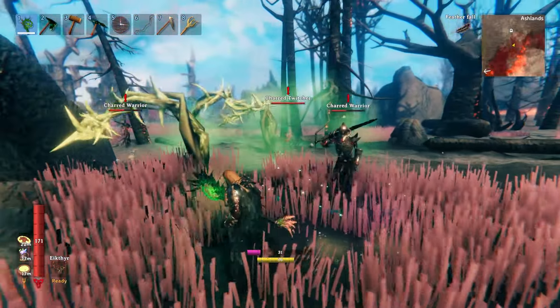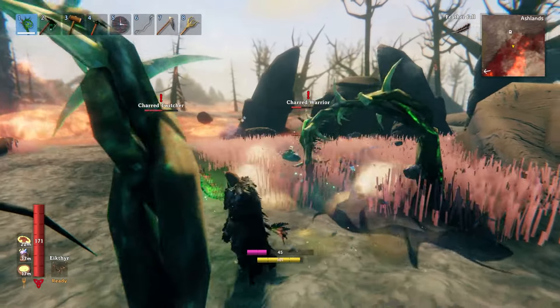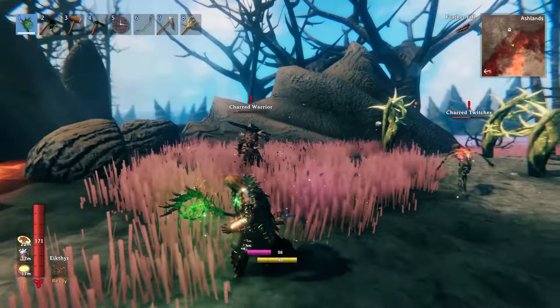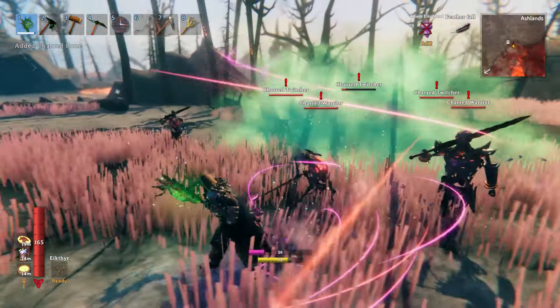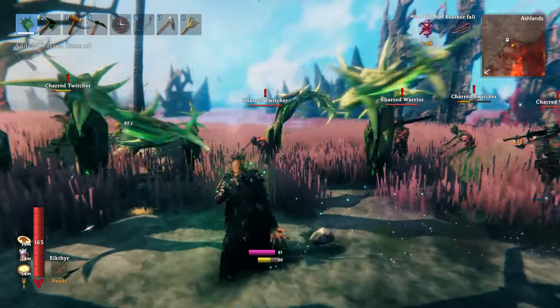Upon striking an enemy, the roots have a chance to entangle their target, keeping them grounded and unable to move, making them vulnerable to even more strikes. And unlike the troll summons, there is no set amount of roots that can be summoned at a time, and they will not attack or damage you. So kiting enemies through a field of spiked roots is definitely a viable strategy.